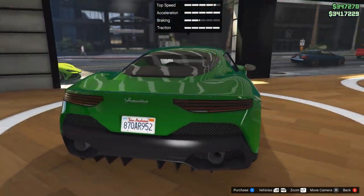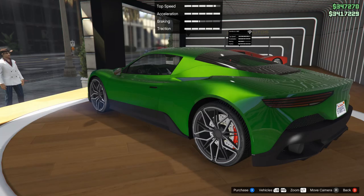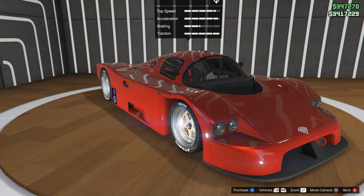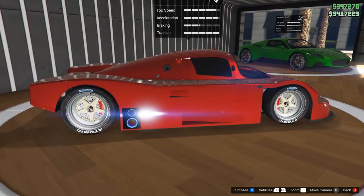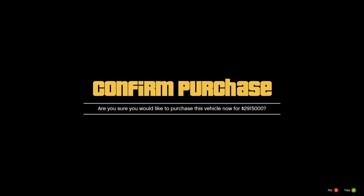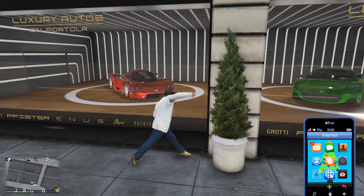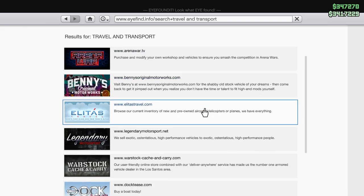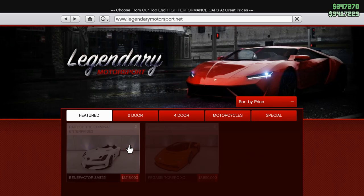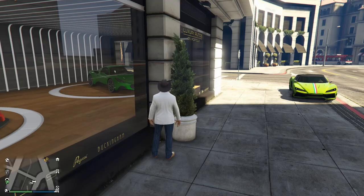I have some problems with the car dealership that I feel like Rockstar really could have hit home with, and they still could in the future — something that would make the car dealerships a much better property than they currently are. The problem I have is that there's nothing really to do there. Honestly, the only reason I ever head there is if I want snacks, and it's a quick way without going through a cutscene in my office building or my agency.